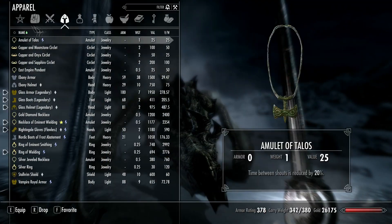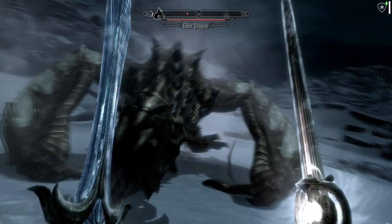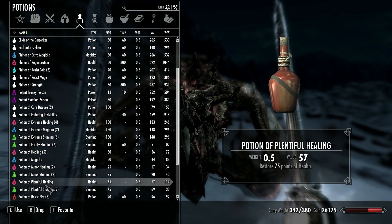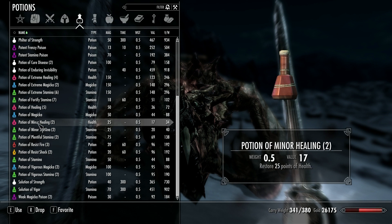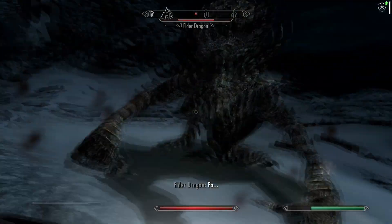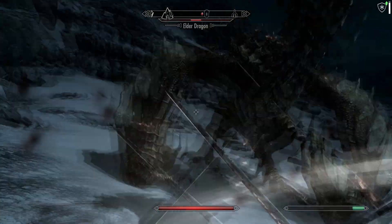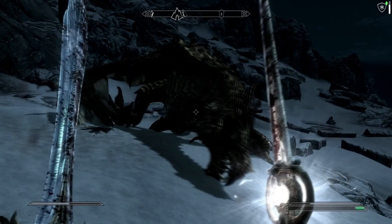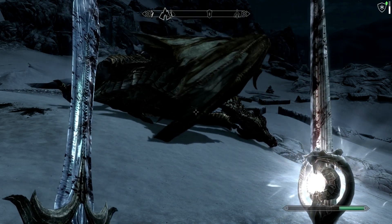Hey dragon — before that ice breath hits me, let me do an elixir of resist cold. That does a lot of damage — I probably shouldn't be sitting in front of him. Let me do a healing potion. Got a lot of damage being thrown at him, especially with that 30% more damage. That necklace was a great find. The dragon's just wigging out now.